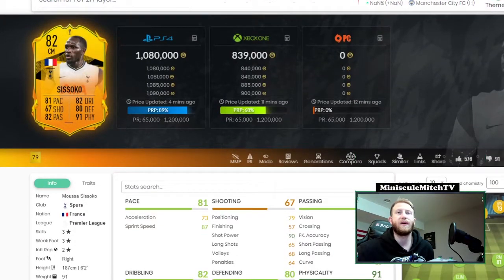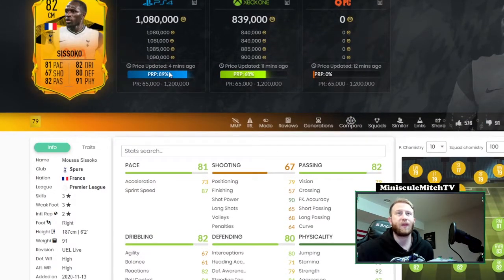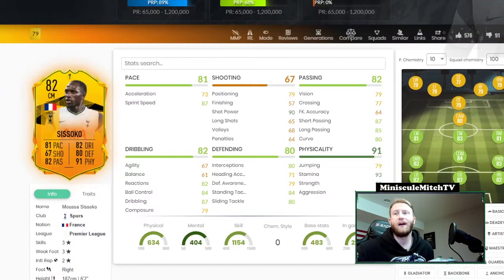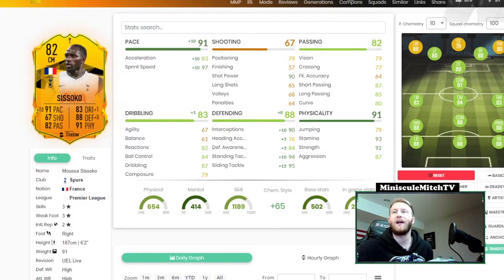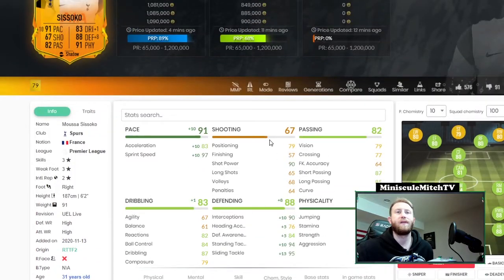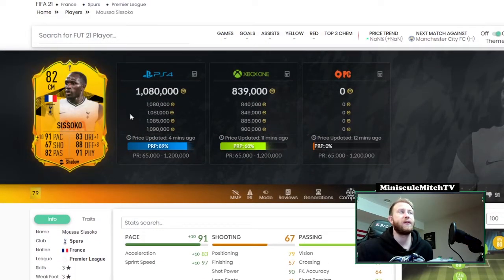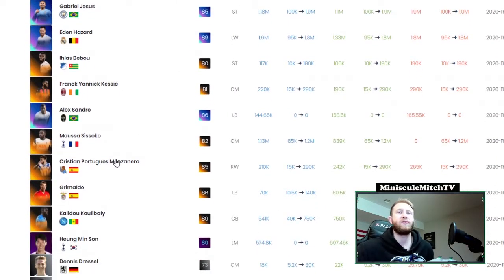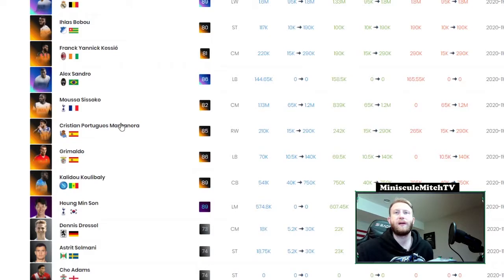Next up we have Sissoko, who is going to be so expensive. He's 800k for an 82 rated card with stats that aren't even that great. Everybody wants him as a CDM or a box-to-box because the guy is just a workhorse. Tottenham's a team that can go pretty deep so that might be worth getting him a little bit down the line, but right now he's just a little too pricey for a card that low rated.